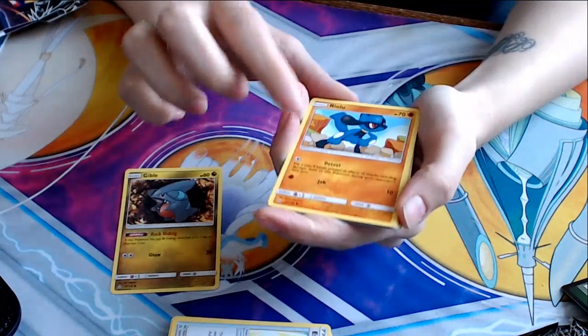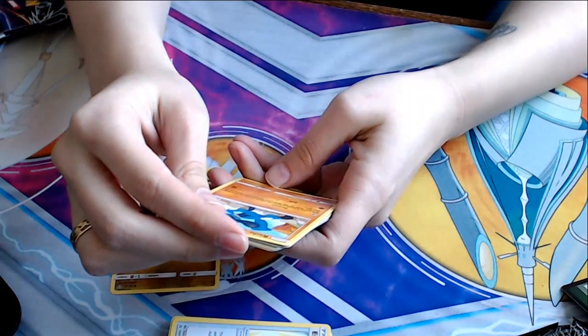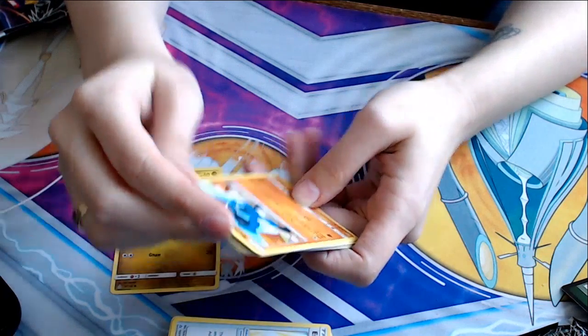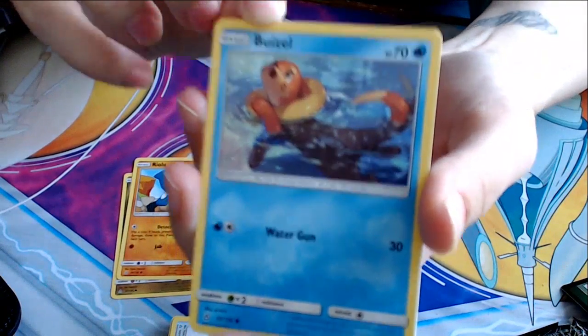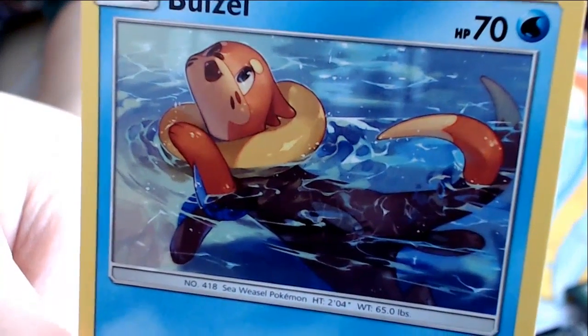Riolu has Detect — flip a coin. If heads, prevent all effects of attacks, including damage done to this Pokemon during your opponent's next turn. A Buizel — isn't that the cutest Buizel art you've ever seen in your life?